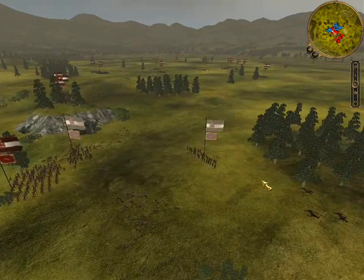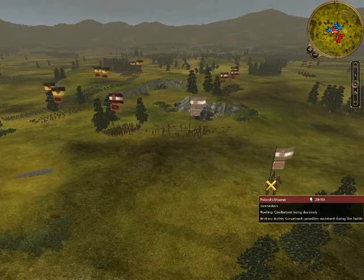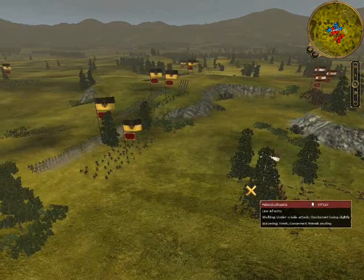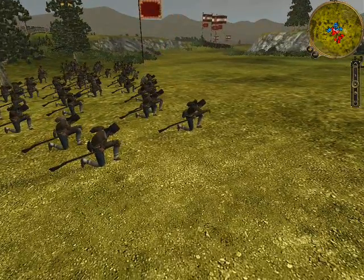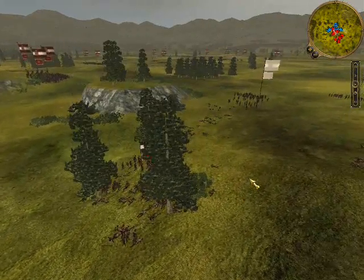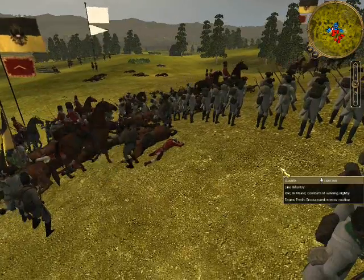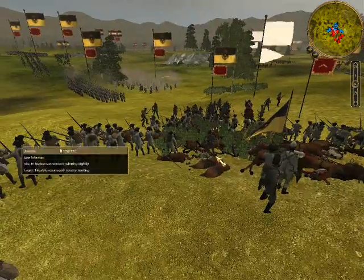It looked like he was trying to make a bayonet charge with his line infantry, but we just shot them dead and now they're routing. You can see he separated his forces, and that's not a good thing — especially when you only have a limited amount of line infantry, because he brought too many artillery. My guys got into square and now they're all routing. That was only his left wing; he still has two more units — one unit of Ulans and one unit of Hussars.